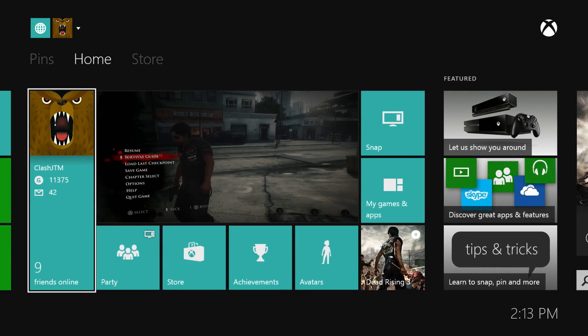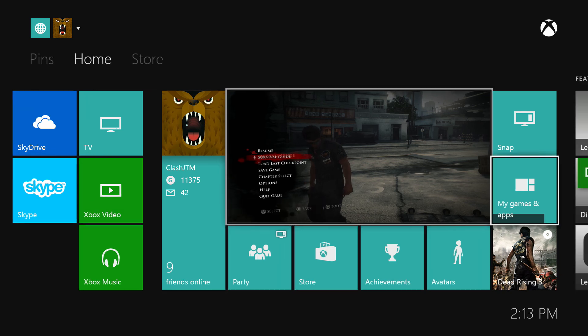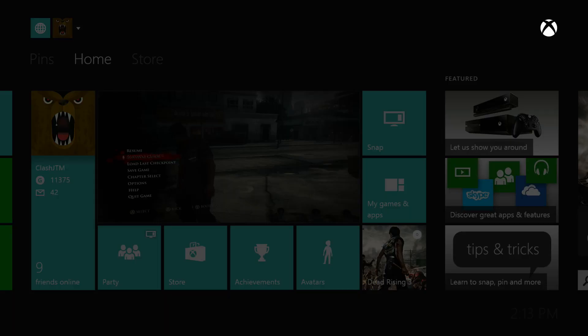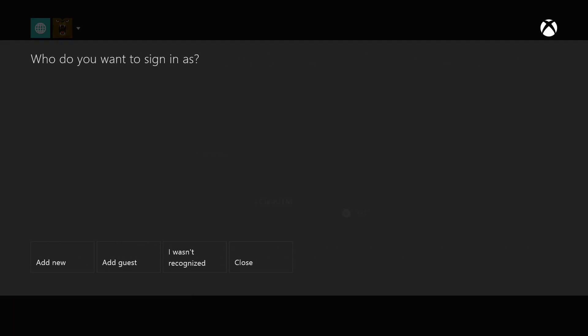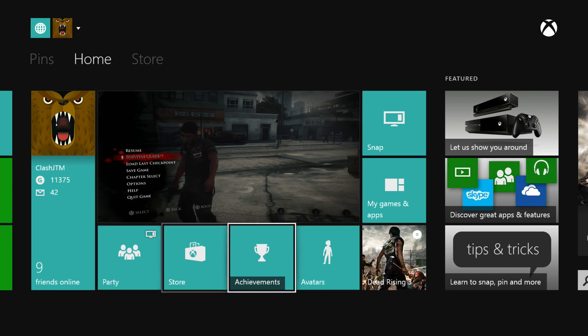Hold on, let me go to Xbox settings. Go to dashboard — it's there, somewhere in there. Kinect settings. I don't see it... all right, there it is. Get that out of here. Can you hear me?